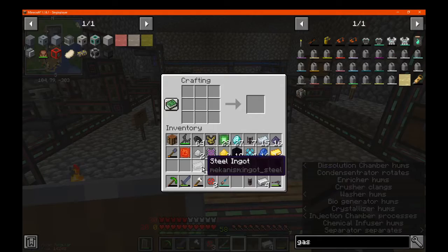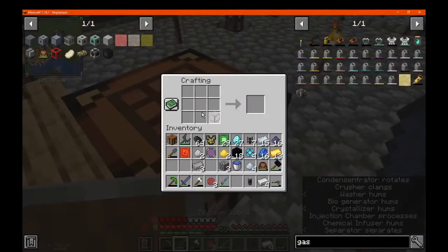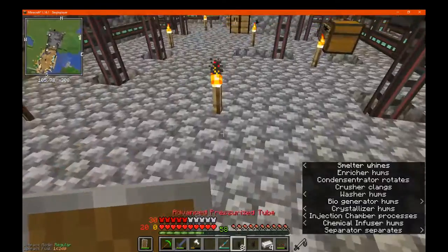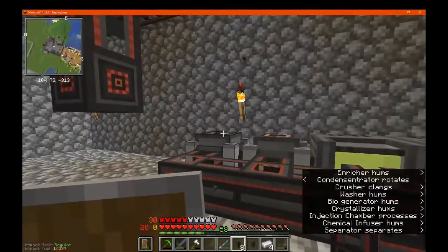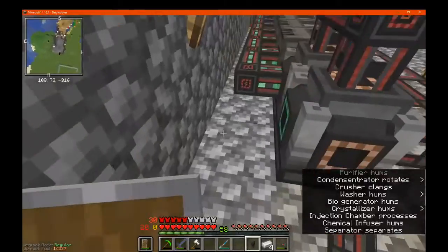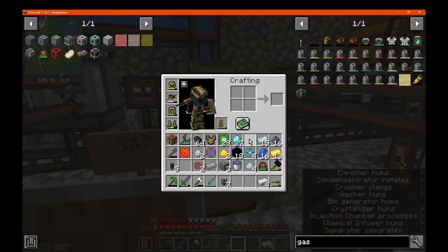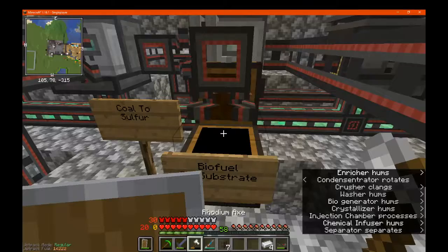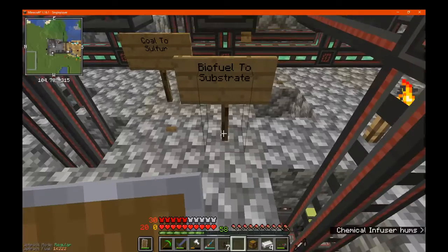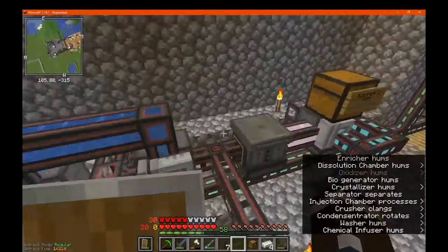So we're going to want glass. Pressurized tubes — we need U and U to connect and U to connect. We need universal cable to be taken advantage of, and we need U to have biofuel which is fine. So we need to use liquid. The extra remainder can stay there for now.